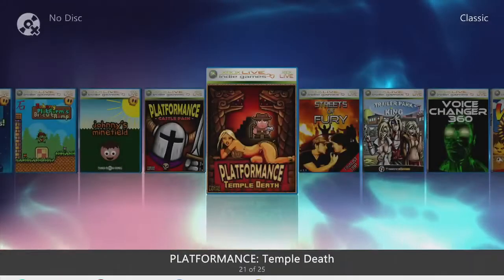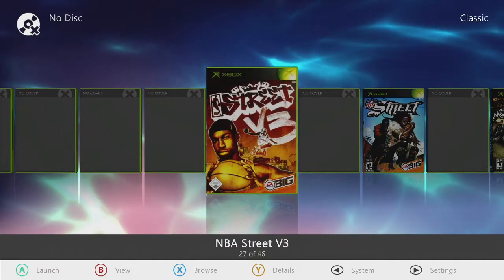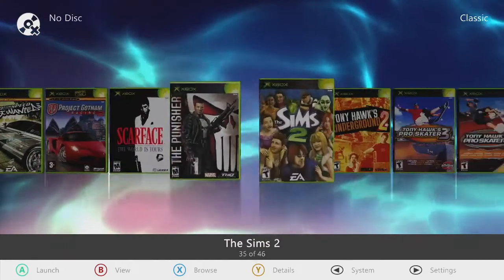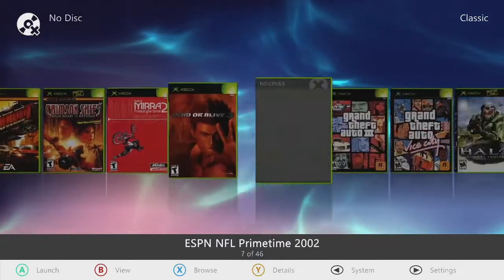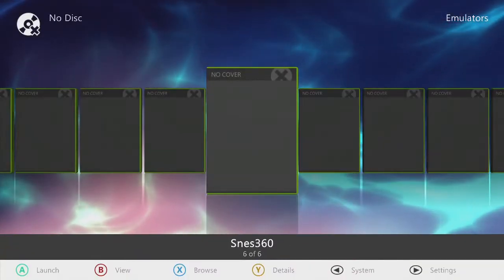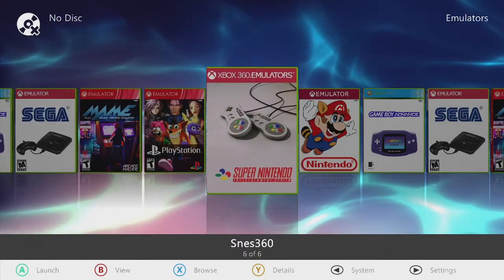You got some classic games on there as well. You got NBA Ballers, Phenom — some of them don't have title artwork, sorry about that, it's just that I can't upload the title artwork to Aurora because it's broken. You got NFL Street, all kinds of good stuff on here — Sims, Tony Hawk, True Crime — all original Xbox games going back from 2002 all the way through 2005. And then of course you got your emulators — Super Nintendo, Nintendo, Game Boy Advance, Sega, MAME, PlayStation, back to Super Nintendo. You got a ton of free games on there as well.